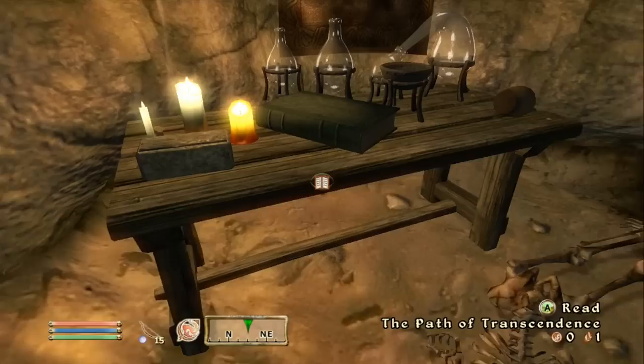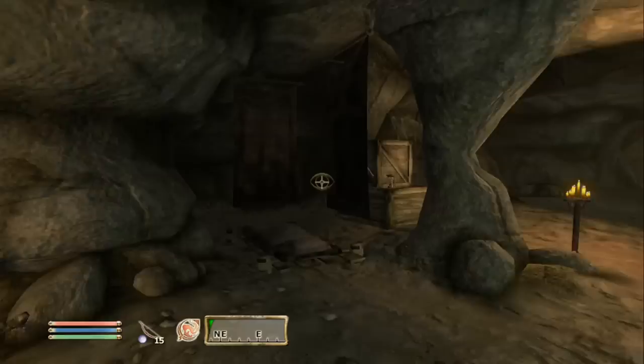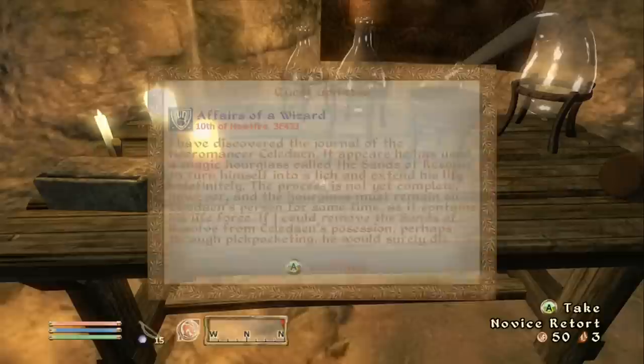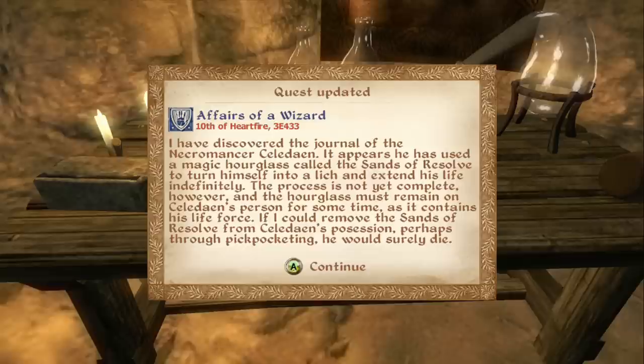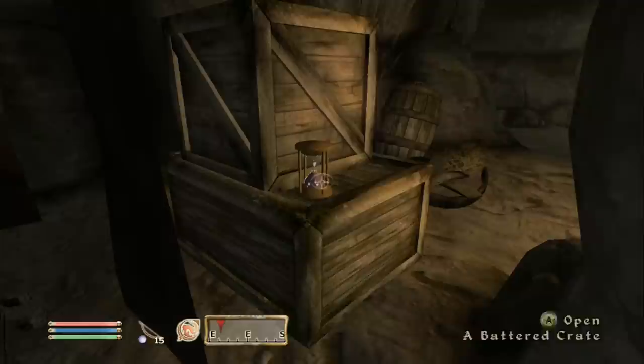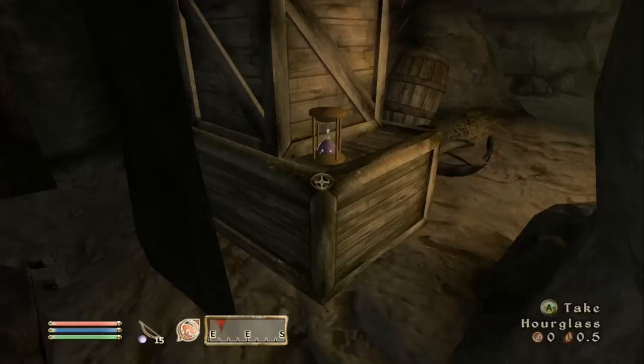Oh no, he's not in this room. So I guess we have to find out what his weakness is. Here we go — The Path of Transcendence, and this is a book directly relating to this guy. I've discovered the journal of the necromancer Celadain. It appears he has used a magic hourglass called the Sands of Resolve to turn himself into a lich and extend his life indefinitely. The process is not yet complete, and the hourglass must remain on Celadain's person as it contains his life force. If I could remove the Sands of Resolve from Celadain's possession — perhaps through pickpocketing — he would surely die. So we basically need to pickpocket his hourglass and he'll die instantly. I like how they put this little hourglass here to sort of tell you what it looks like — get ready, because you're going to pickpocket that.